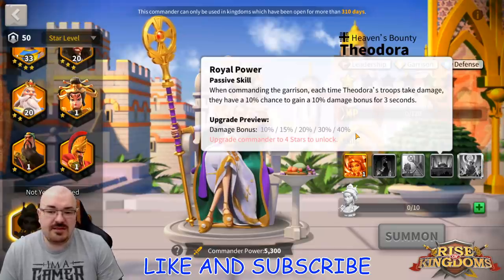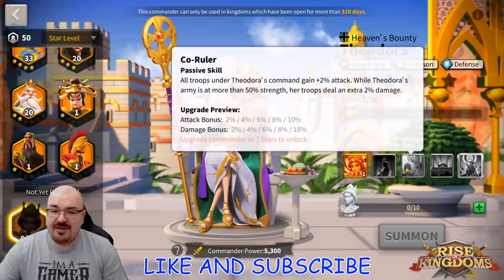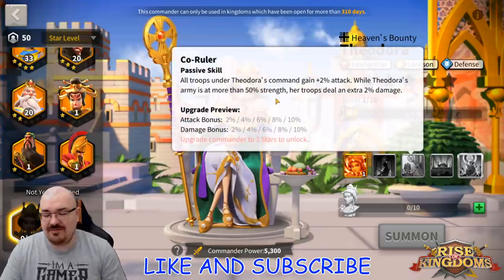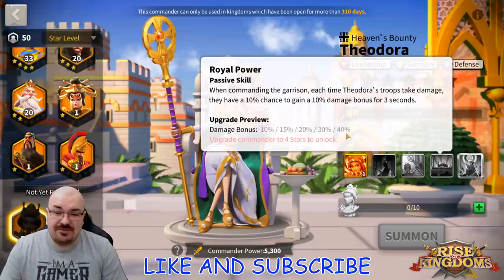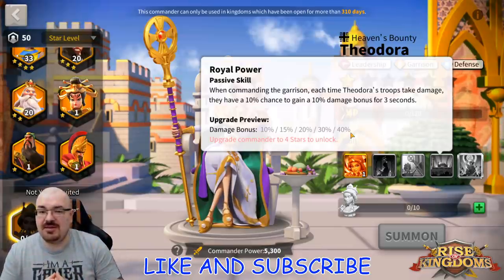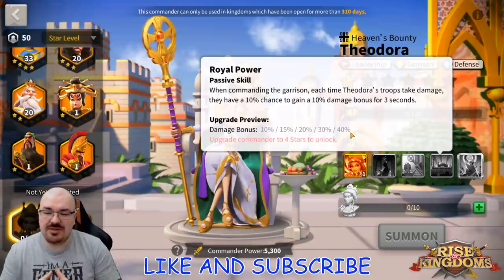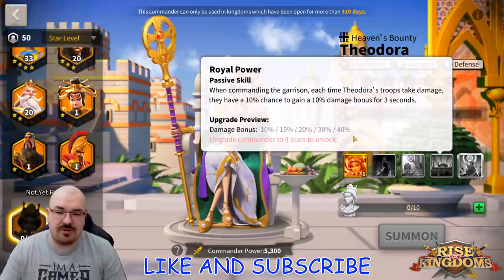That's quite significant because it includes skill damage. If you use two skill-damaging commanders in the garrison and this procs, combined with another 10% when the march is still over 50% strength and another 40% on top — that's quite a damage boost from normal attack, counter attack, and skill damage alike. This makes Theodora way more powerful in garrison than we originally thought.